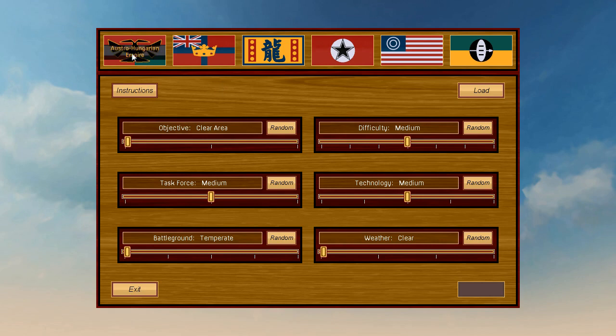I'm going to play a single battle, and I'll play the Americans — one of six playable factions. There are three mission objectives; we'll clear the area. There are seven difficulty settings, three task force sizes of roughly five, ten, or fifteen troops modified by difficulty, technology levels for equipment, four weather settings affecting visibility and range, and battleground types: temperate, urban, or mountainous. Temperate has no modifiers, so we'll go with that.